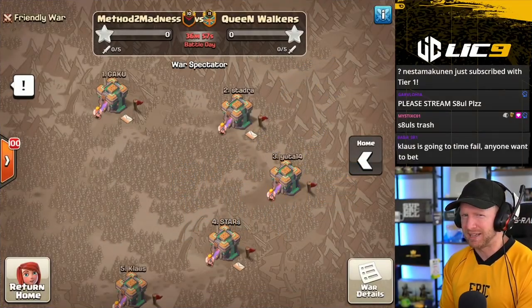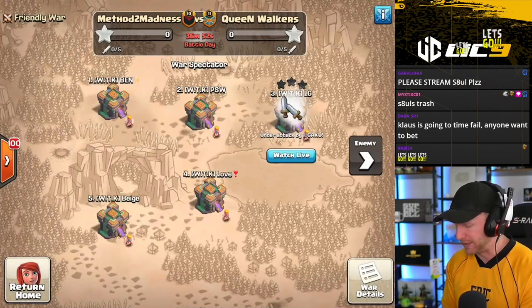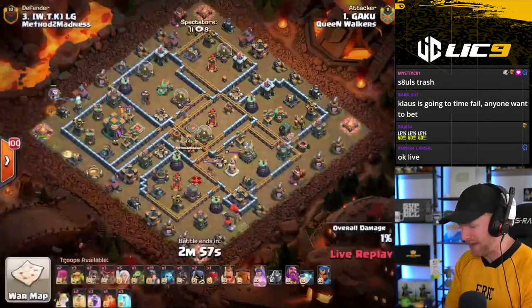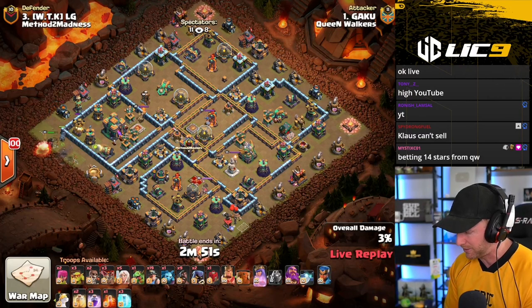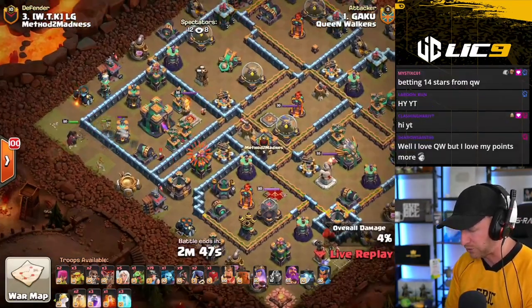Hey, what's going on guys? Welcome back to Clash with Eric. Today is week three of the Ligo International Cup. We have two teams that we know and love. It's Method to Madness versus the Queen Walkers. If you guys are new here, make sure you hit that like button, hit that subscribe button, don't forget to use code Eric. And let's dive right in to Gaku, kicking us off here with a Queen Charge Hybrid.